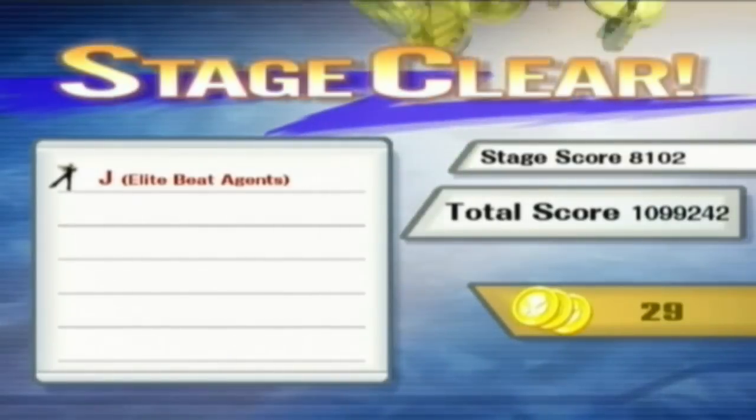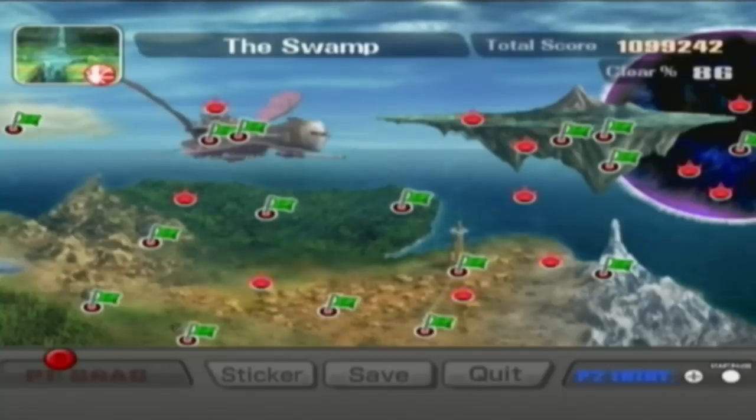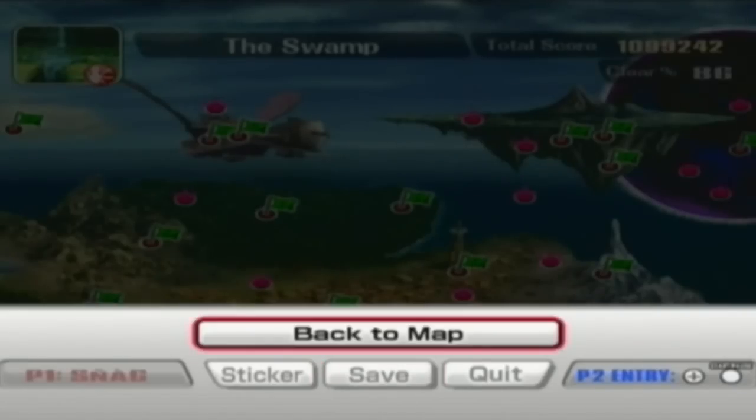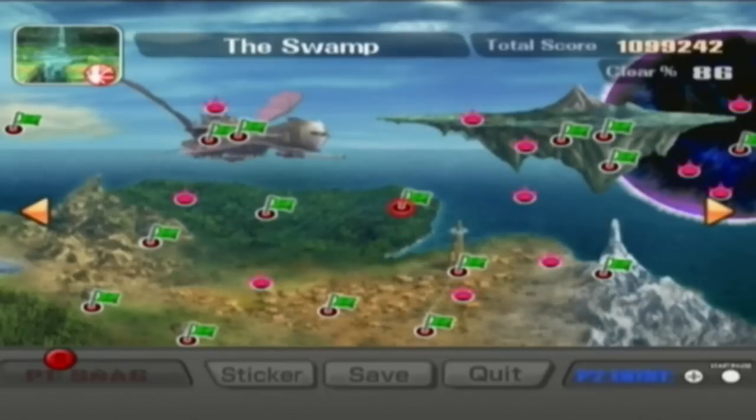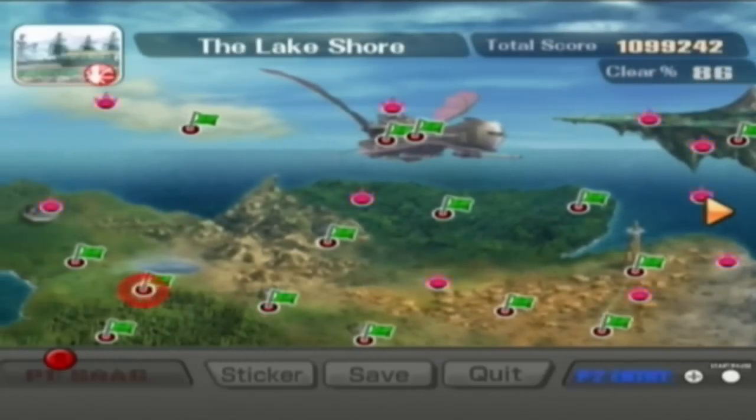There we go — got scared for a second with the black screen, but okay. We have a new character that we can use. Now we've got that new character, we actually have two more which we can get, so next up we're going to go to the ruins.